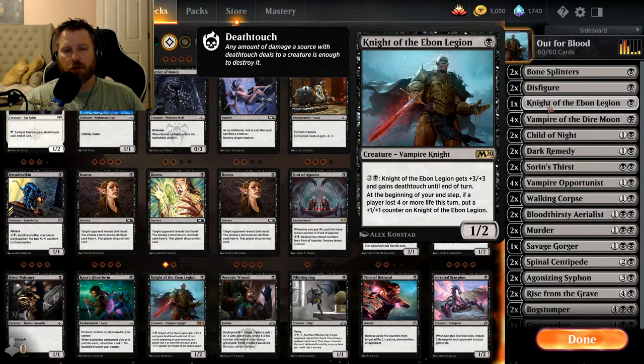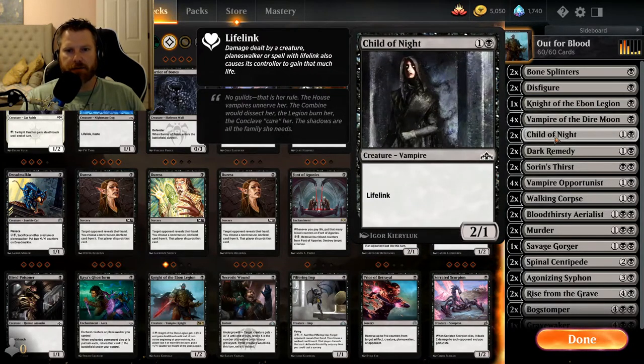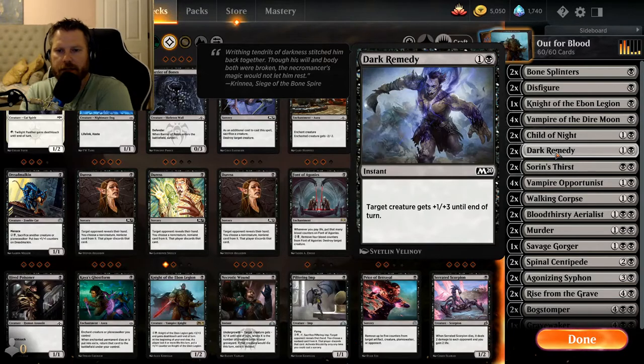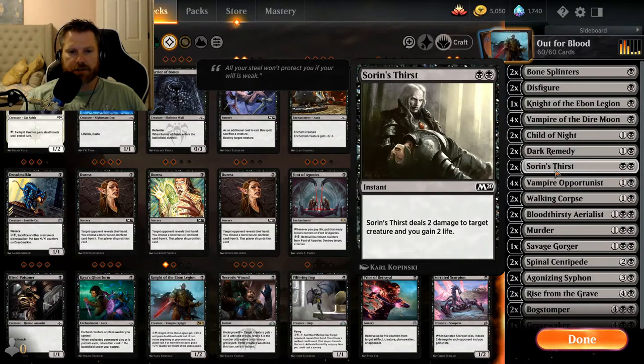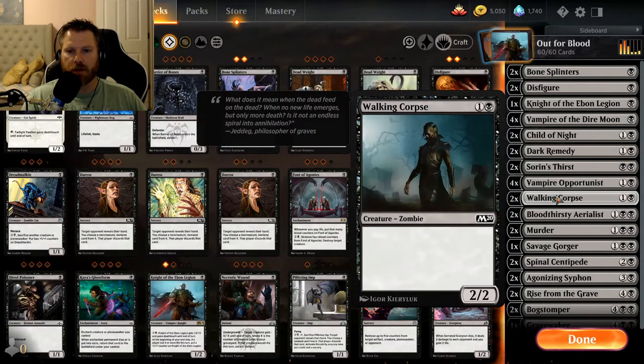Knight of the Ebon Legion is a good card, but it's not the kill card in this deck — I'll explain later. Four Vampires of the Dire Moon: one black, one-one, deathtouch lifelink. Two Childs of the Night: one black, two-one with lifelink. Two Dark Remedies: one black, target creature gets plus one plus three — one of my favorite combat tricks. Two Soren's Thirst: two black, deals two damage to a target creature and you gain two life.